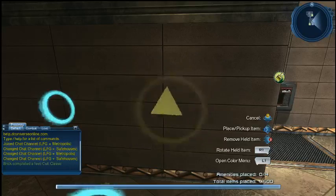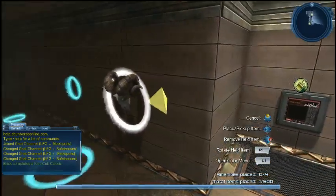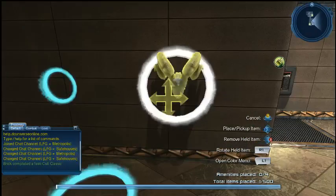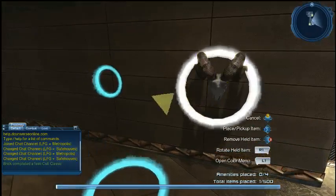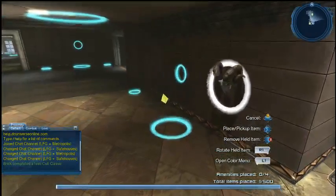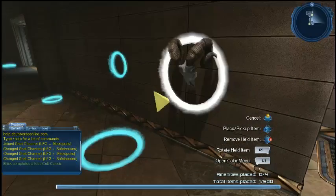Go ahead and confirm — that's where you want to put it. You can see the node change color to white to let you know that node is taken. Because when you get free placement mode, you can actually overlap these things. So you need to know if that's a node-placed item or an actual free-placed item.